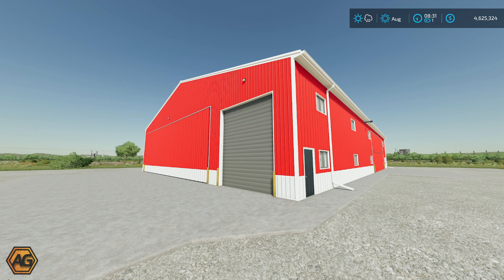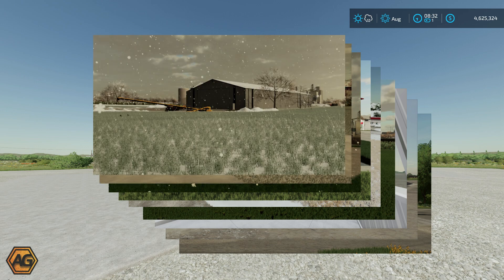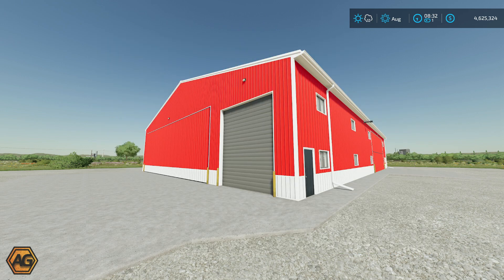Hello everyone, Argsy here. Welcome along to a first look at Trailer Park Farm's next shed pack release. This is the 81x120 shop pack — the fourth shed they will have released into Farming Simulator 22. We've already seen the scale house pack, the 72x150 shed pack and the 90x200 cold storage shed. But here we have the 81x120 shop pack, so we'll go around and have a look at the features of it.